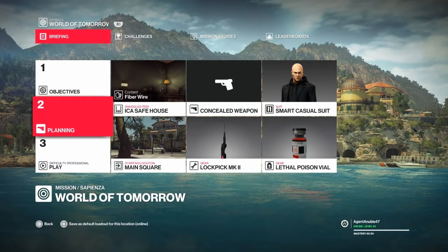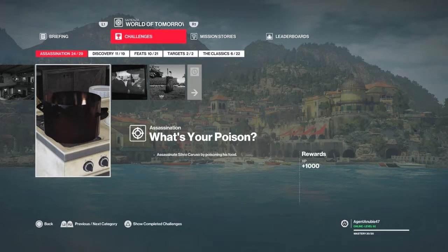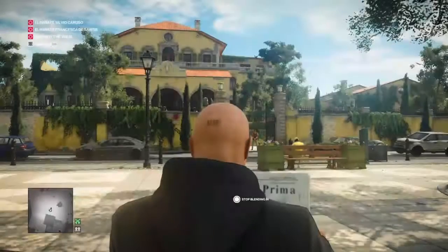Hello and welcome back to Sapienza. Today we are going to take care of the 'What's Your Poison' challenge. For this you will need to bring some lethal poison. I can't remember if there is any actually on this map so I've brought some with me.